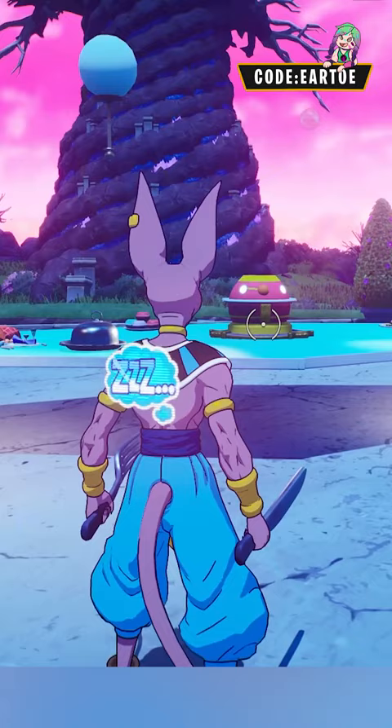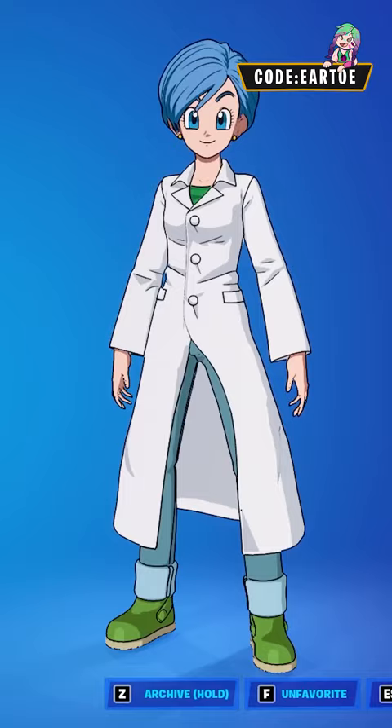I'm also adding the Fork Knife pickaxe because Beerus loves to eat a lot of food. And for Bulma, I have the Accurate Backplane and the Tabulator Backplane because she's a very intelligent scientist.